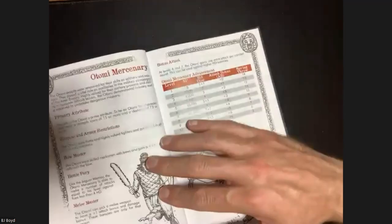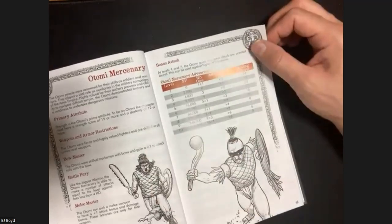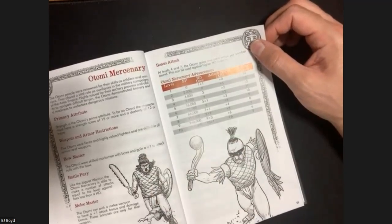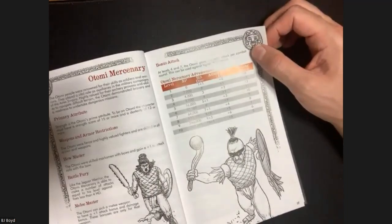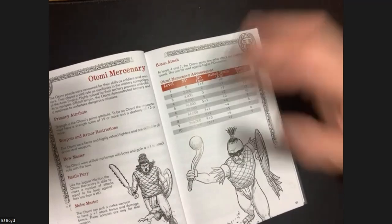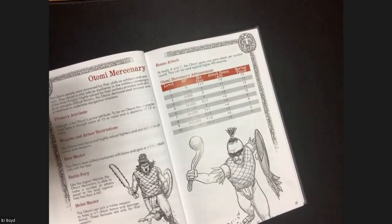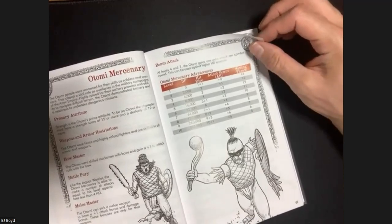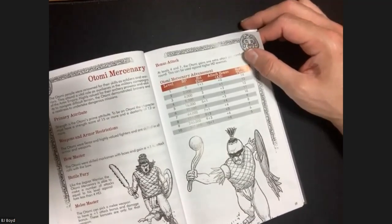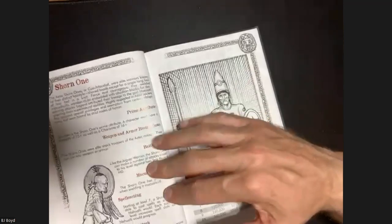Then there's the Otomi Mercenary - based on the Otomi, who are not Aztec but mercenary conscripts used as auxiliary warriors. They're more of a straight fighter type. Whereas the Jaguar Warrior gets a berserker rage at low hit points, the Otomi gets a Melee Master ability - they can pick a weapon to have a plus one attack bonus. Kind of like a skirmisher. They also have an ambusher ability.